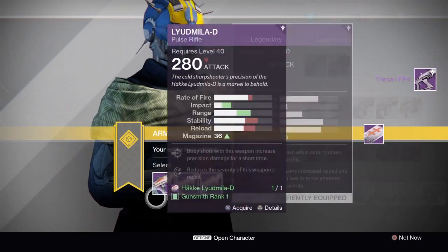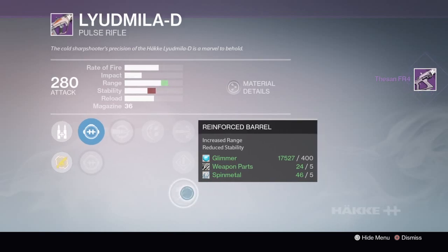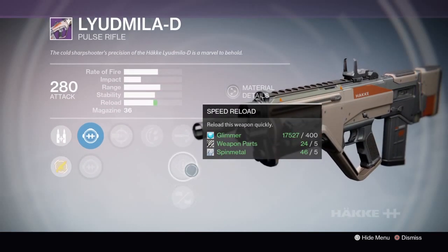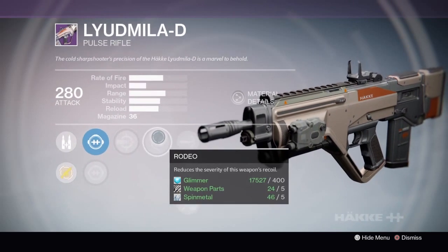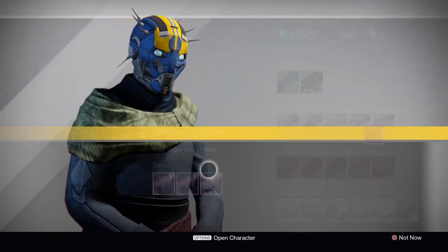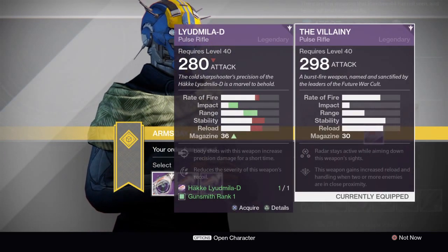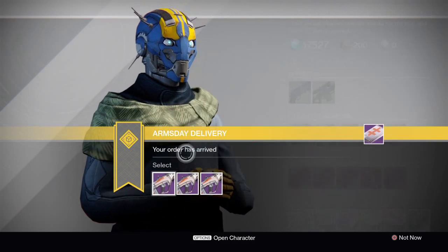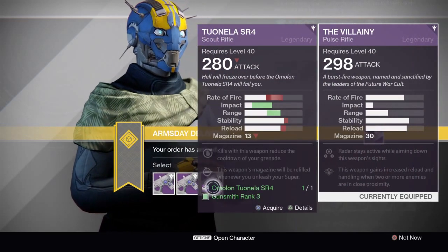The Lead Mila D comes really close to being perfect today with Reinforced Barrel, Speed Reload, High Caliber Rounds, and Head Seeker, but fails by having Rodeo equipped — that's awful. We need Head Seeker, Counterbalance, and any stability perk. That's what we're waiting on with the Lead Mila D.